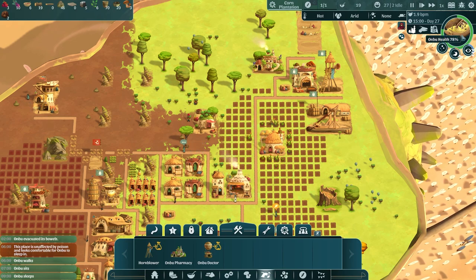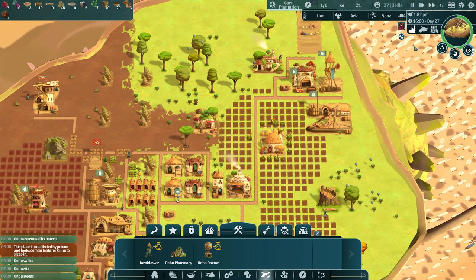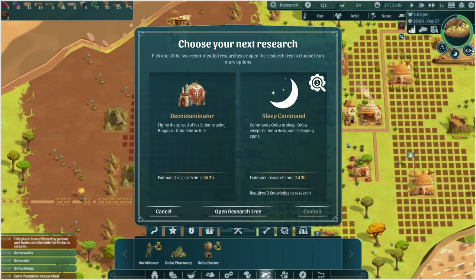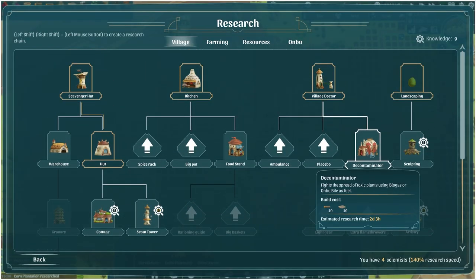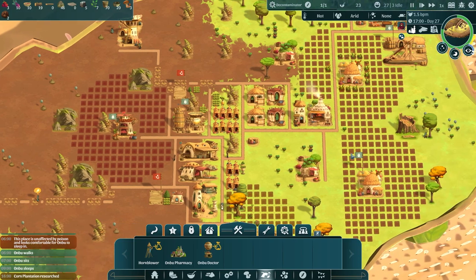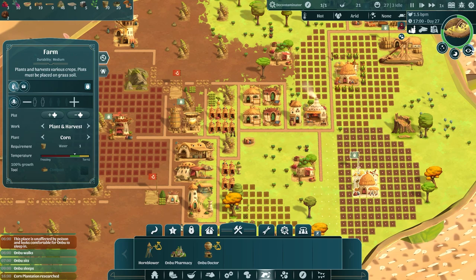Our next research — let's take a look at the tree. The decontaminator was recommended — it fights the spread of toxic plants using biogas, and we can make biogas at our composter, so I think that's a good idea. We have just unlocked corn — plant and harvest corn — and corn is very, very happy in the desert! So if we open this back up we might get some workers in here to grow corn and have a variety of food for our villagers.